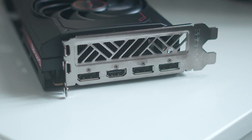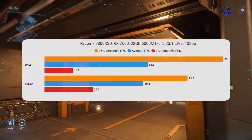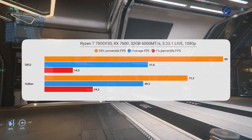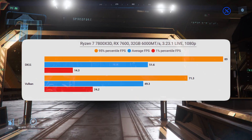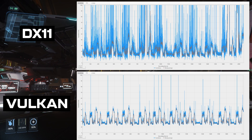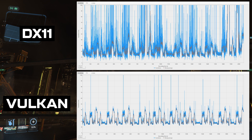What about the latest generation from AMD? I've got a 7600 here — a faster card, again with 8GB. In the runs I did with the 7600, there were more slowdowns, though I think these seem to be fairly random. The DX11 1% percentile FPS is much lower, and the 95th percentile is much higher than with Vulkan. I've zoomed the frame time graphs to the same scale — zero to 100 milliseconds — so on the DX11 graph those spikes go much, much higher. This gives you a real idea of just how all-over-the-place DX11 is compared to Vulkan.